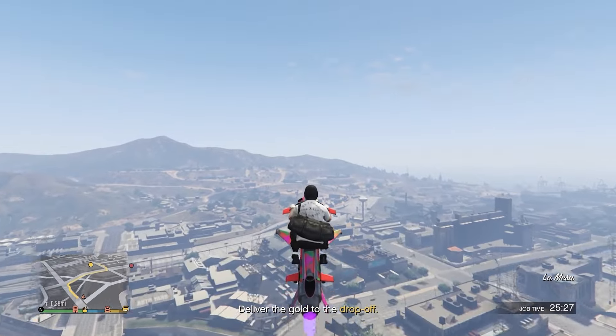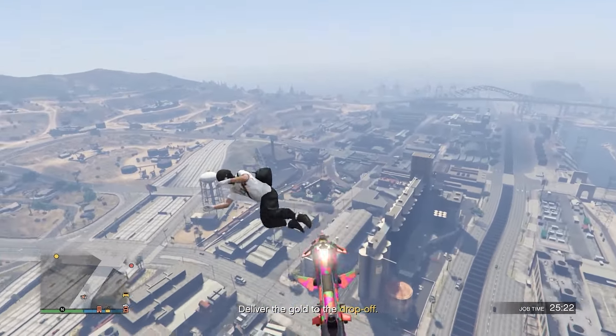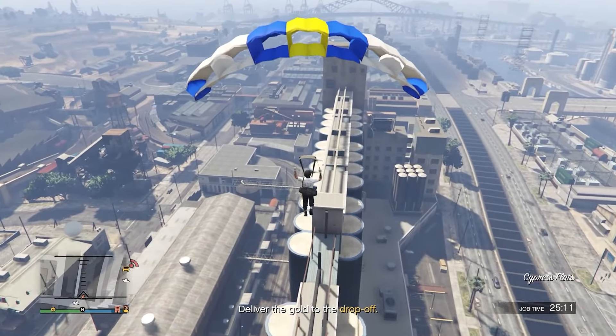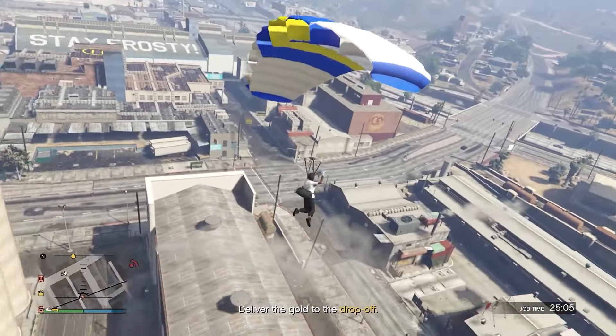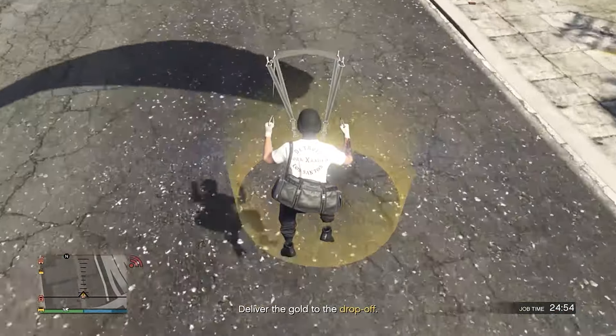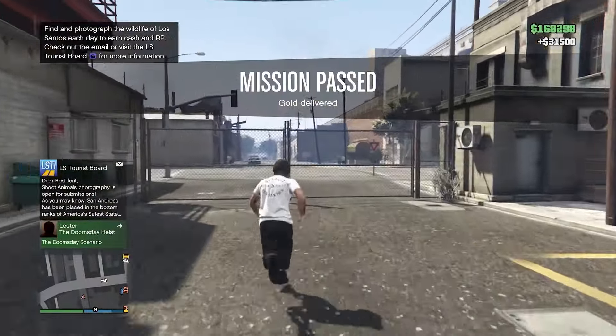Now jump off your flying vehicle, open up your parachute and you'll land inside of the yellow circle. You'll land exactly like this, and now if done correctly you can come over to any Ammu-Nation store.